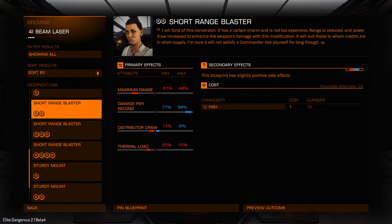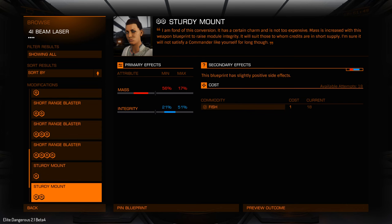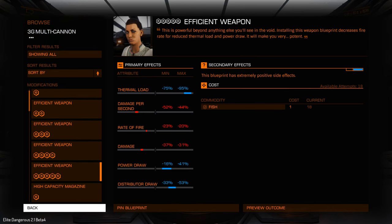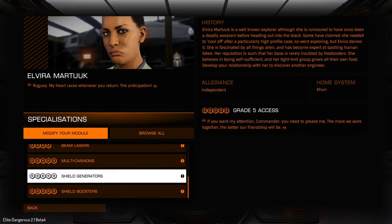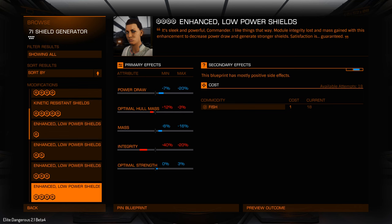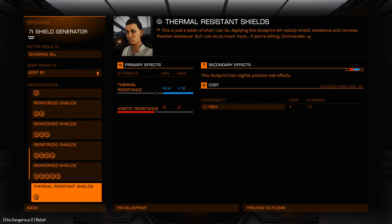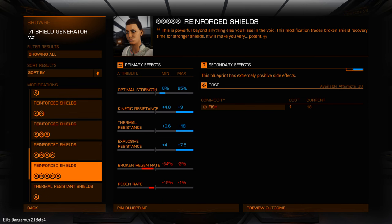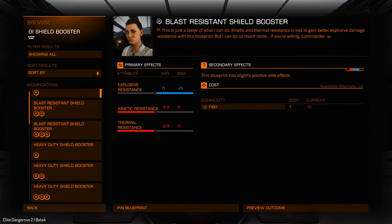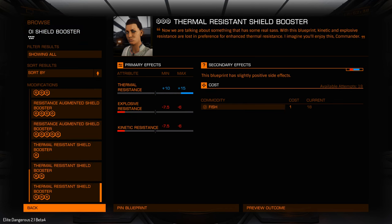For beam weapons we can make it lighter, increase the range, shorten the range but increase the damage, or increase the integrity. Multi-cannons get the same sort of thing with efficiency — because it's an ammo-based weapon. Shield generators: we can add more kinetic resistance, decrease the strength but increase the regeneration, increase the shield size but decrease the regen, or increase resistances to thermal. Shield boosters: we can give more resistances — basically resistances to other damage types. Plasma accelerators go up to class four — efficiency, focused to increase the range, overcharged to make it more powerful, or make it faster firing.